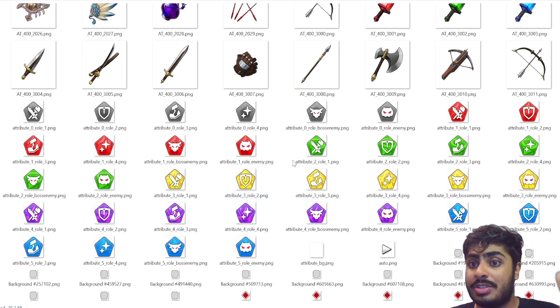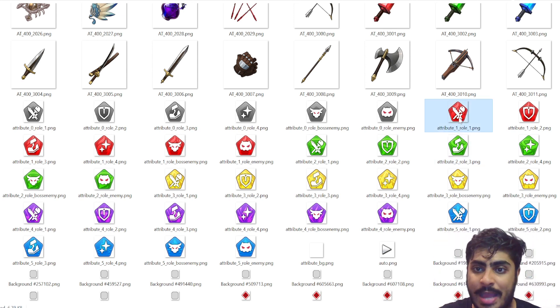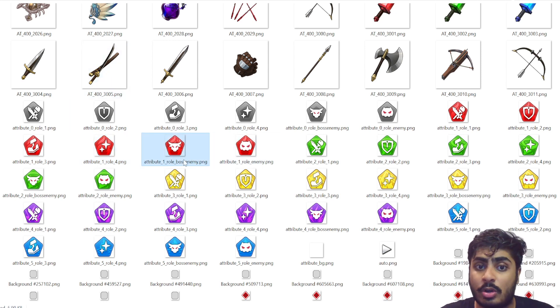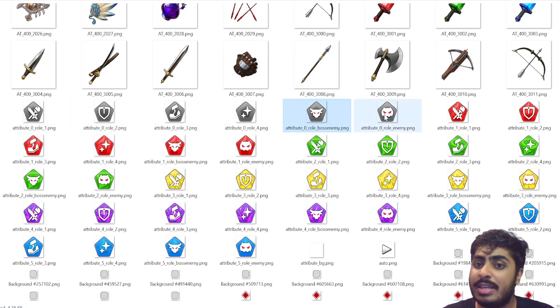Moving on to the attributes — the sword and club icon is the DPS icon, the shield icon is the tank role. The boot icon is possibly sub-DPS, crowd control, or debuffer — we don't know exactly. The star icons are supporter icons: healers, buffers, cleansers of debuffs. For enemies, the Minotaur is a boss, and regular enemies come in red, green, yellow, purple, and blue, with a neutral gray that has no weakness or strength.